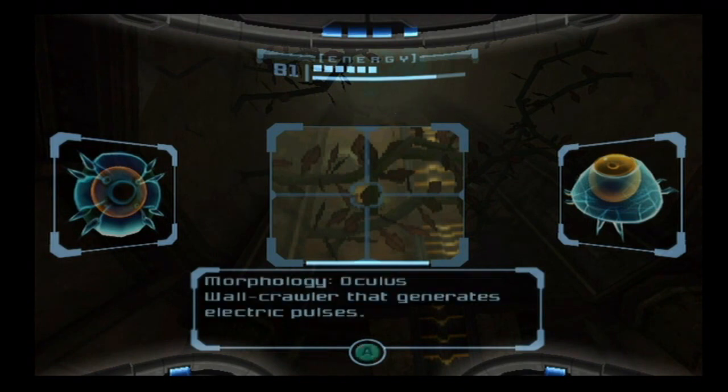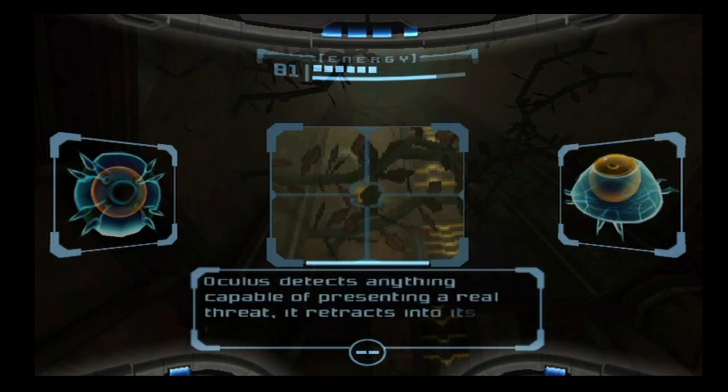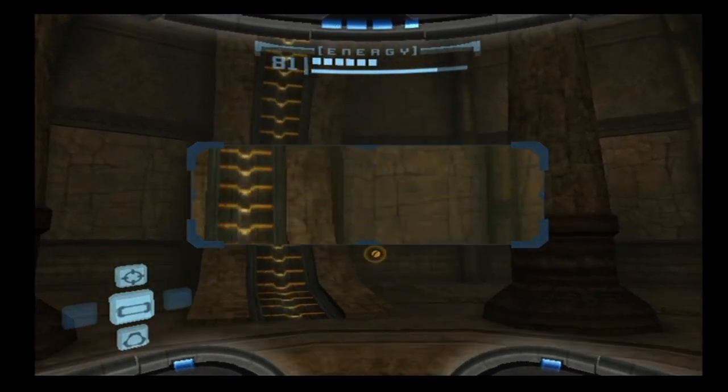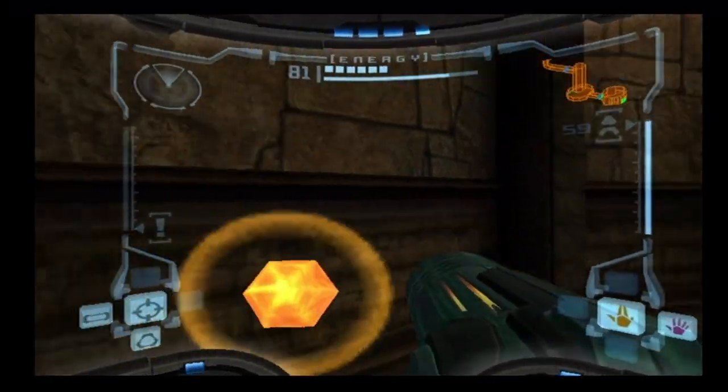There's a new enemy here — Oculus, a wall crawler that generates electric pulses. These things are indestructible. The Oculus exposes its single eye when active; the electrical field that covers it is enough to deter most predators. If it detects anything capable of presenting a real threat, it retracts into its impermeable shell. It doesn't matter what you throw at it — this thing is not going to die or go away.